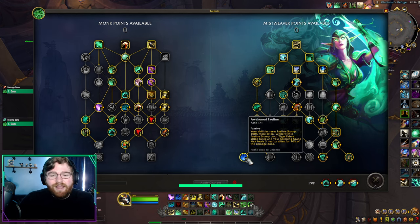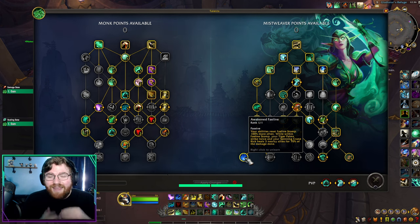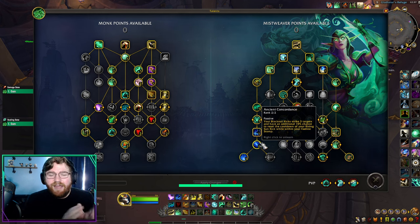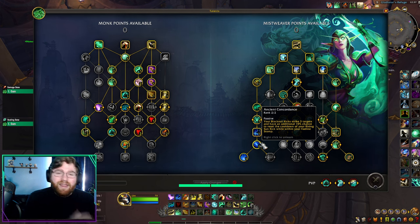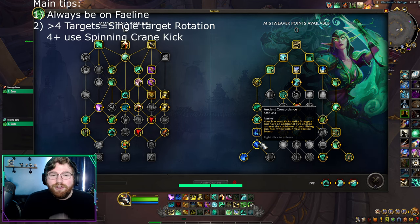Next is Awaken Fae Line, which makes your Spinning Crane Kick — your fourth damaging ability — heal based on the damage it does, making it excellent for AoE healing in packs. Fae Line does a ton of things: it makes your Tiger Palms strike twice, makes your Blackout Kicks cleave onto three targets, and your Rising Sun Kick now gives your Blackout Kicks a further chance to reset that cooldown. So you always want to be fighting on your Fae Line, especially in Mythic Plus.